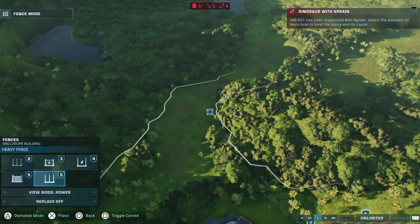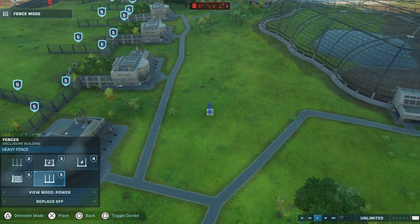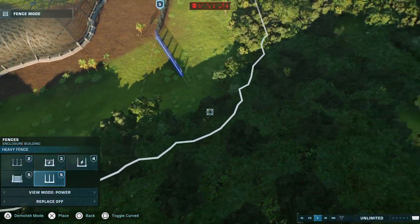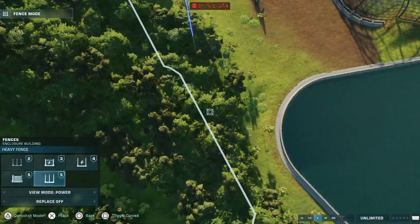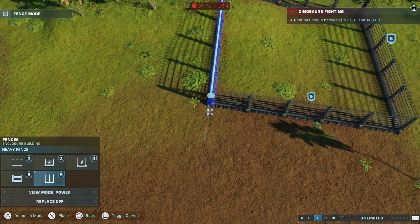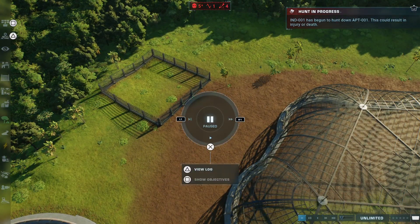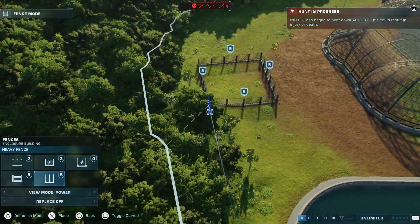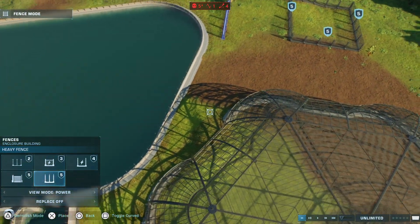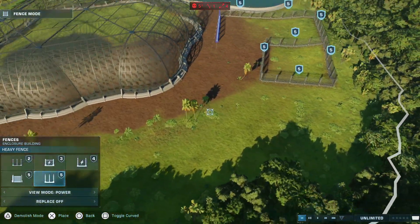Okay, whoever wins is going to go into the winner area. Whoever wins is going to be in the next competition, so they're going to have a little enclosure right here. Whoever wins this one will get their enclosure. I'm going to pause and make a victory enclosure for this fight, and they will be participating in the next one.